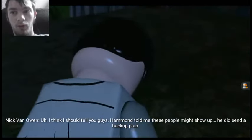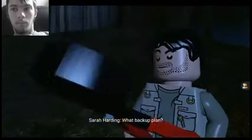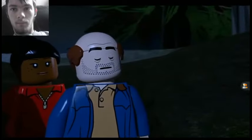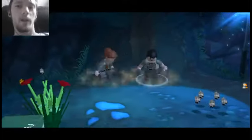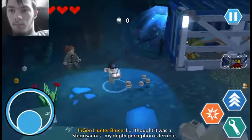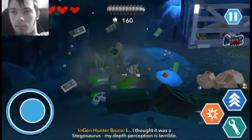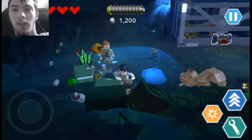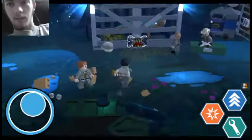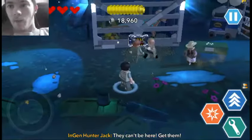That's how Jurassic World 2 happened. A person with wire cutters. Then why are you allowed to use a gun? Don't you have to have a certain level of vision to be able to use a gun? This dino out. Who are you? They can't be here — get them! They're mad.